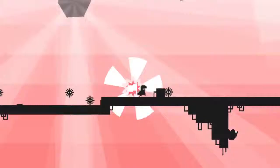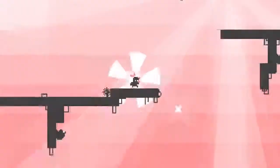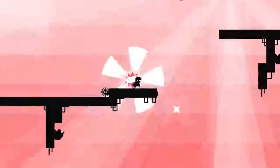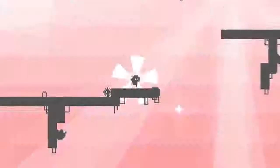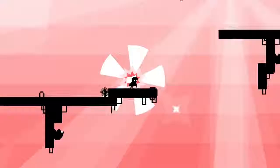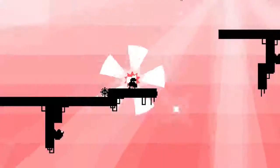Stay away from me, bro. I don't want none of those spikes. I guess someone decided that it's best if we jump. Why did I stomp? There's no need to do that — except apparently there is a need. Okay, I need to jump off the right side of this thing. There we go.